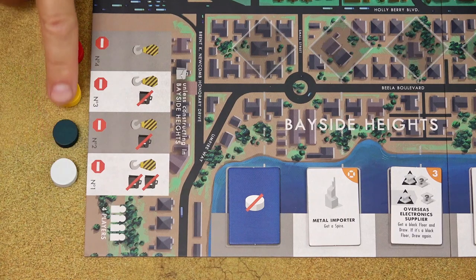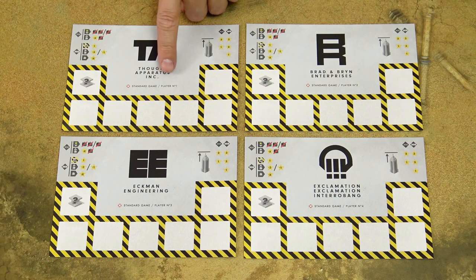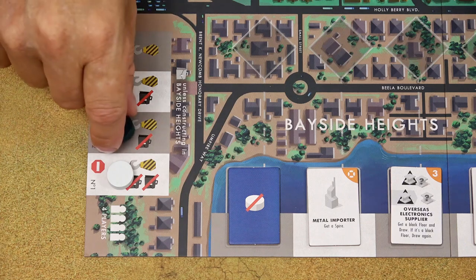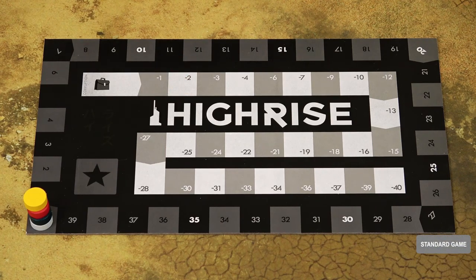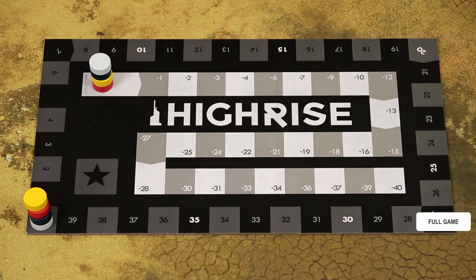All players place one of their markers, called a mogul, on one of the spaces in this stop zone. The player with the player number one base construction yard places their marker on number one in this stop zone, the player number two places their marker on the second spot, and so on. Then each player places one of their markers on the zero space on the scoring track. In the introductory game, all players start on this minus two corruption space. In the standard game, the first player starts on the minus one space, the last player on the minus three space, and all other players on this minus two space. In the full game, all players start on the zero space of the corruption track.